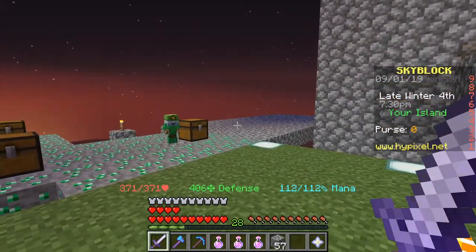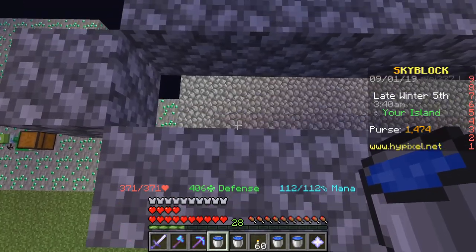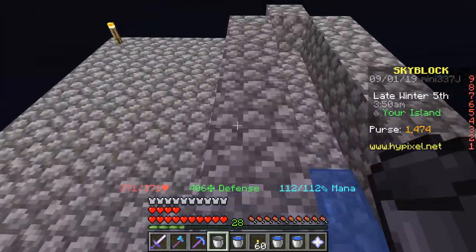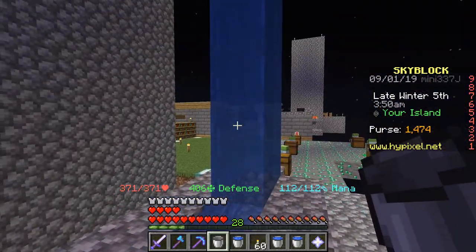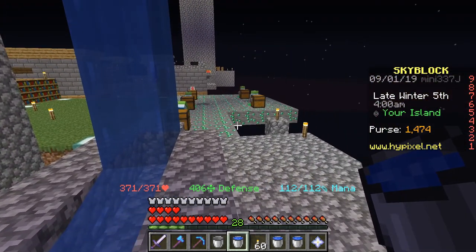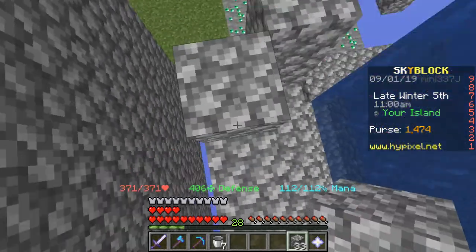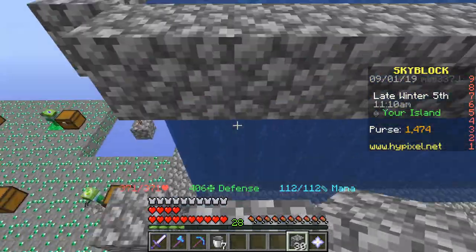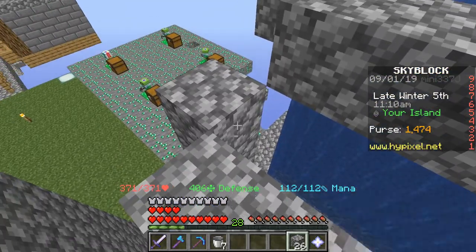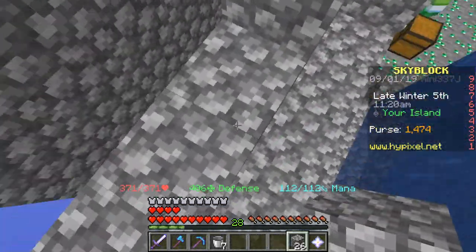I'm hoping this is going to get me a lot of cobblestone. I've created the area where I'm going to be placing the water for the cobblestone generator. At the very bottom there's a little stopper for the water so it doesn't flow everywhere. Now all I have to do is place the water throughout that entire thing, then place it on the lava, and I should have a fully functioning cobblestone generator. I just need to build this up to one block below the water source and place the lava right here on both sides.